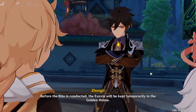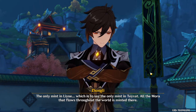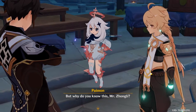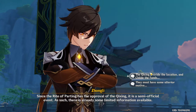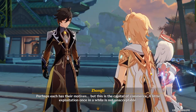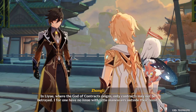Before the rite is conducted, the Exuvia will be kept temporarily in the Golden House — the only mint in Liyue, which is to say the only mint in the world. All the Mora that flows throughout the world is minted there. Paimon wasn't thinking about anything bad — Paimon thinks it suits Morax. But why do you know this, Mr. Zhongli? Since the Rite of Parting has the approval of the Qixing, it is a semi-official event, so there is already some limited information available. Perhaps each has their motives, but this is the capital of commerce — a little exploitation once in a while is not unacceptable. In Liyue, where the god of contracts reigns, only contracts may not be betrayed.